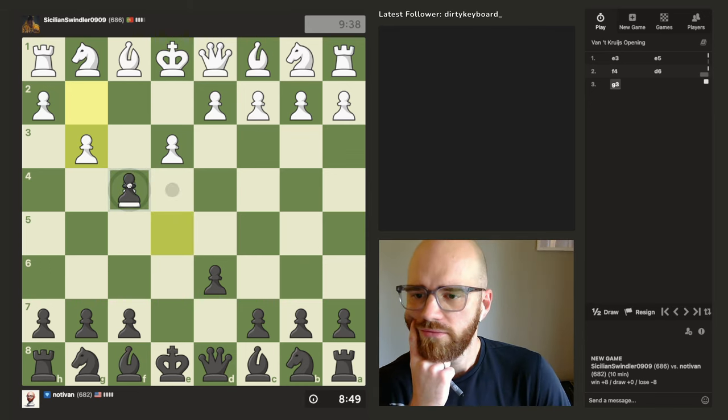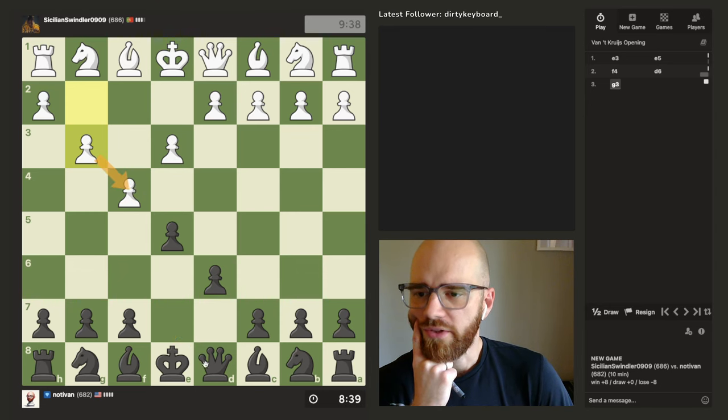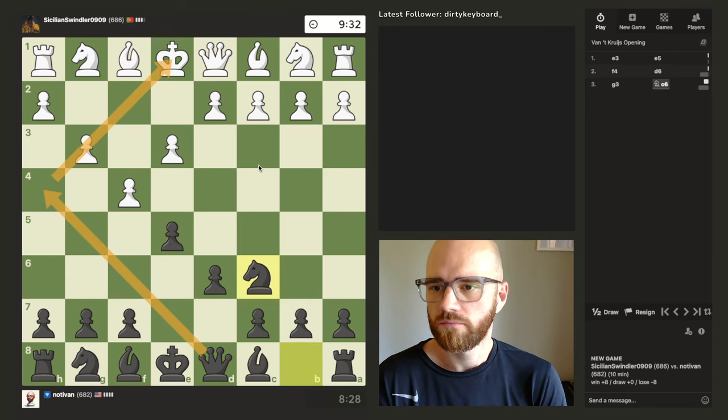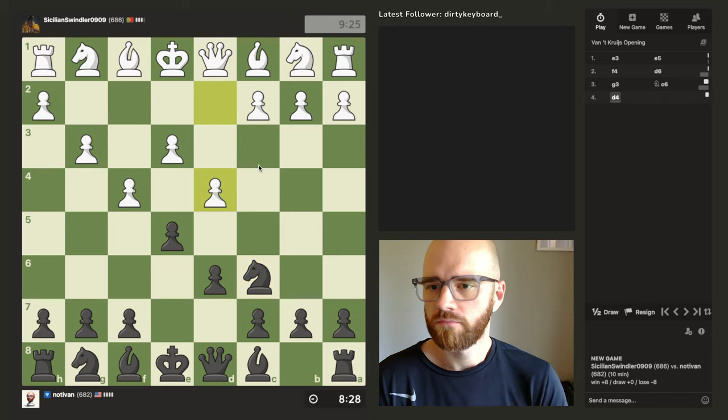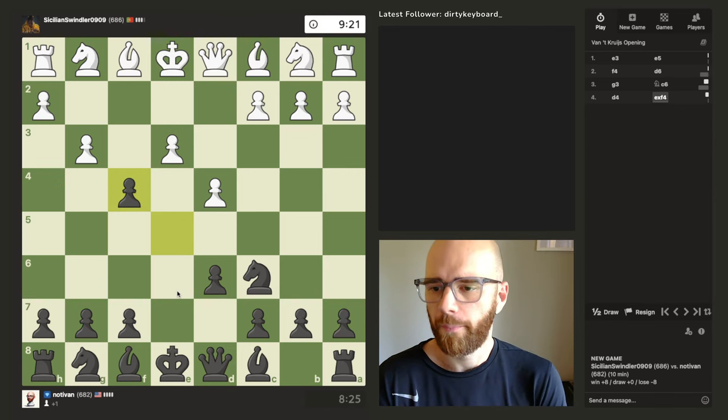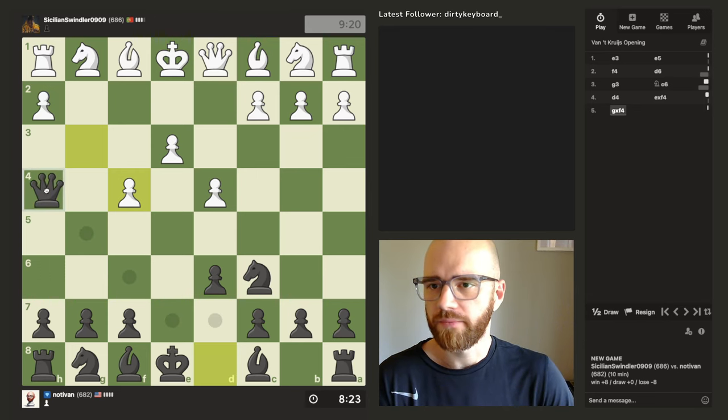So he'll be forced to take with the g3 pawn here, I believe, because I do have check. And if he takes with g3, I can move the queen over here. It doesn't really accomplish a whole lot, but maybe I just develop. I don't really want to block the queen in this way. I'd like to keep this diagonal open. I think I'm just going to go this way to open up his king side of the board. Maybe that's too early, but what can he really block with? I don't think he can block with anything here.